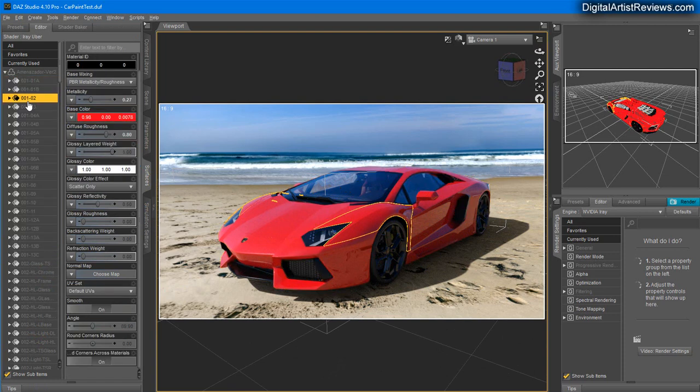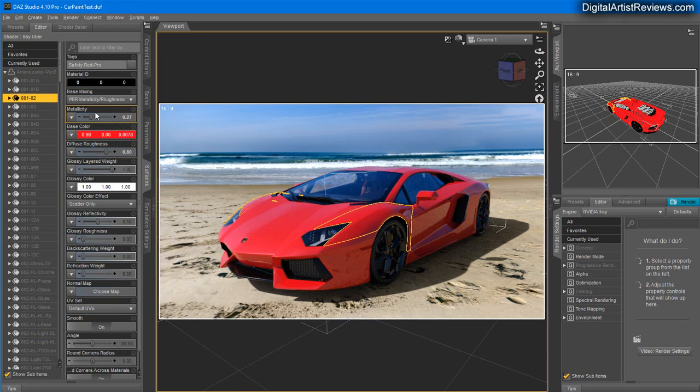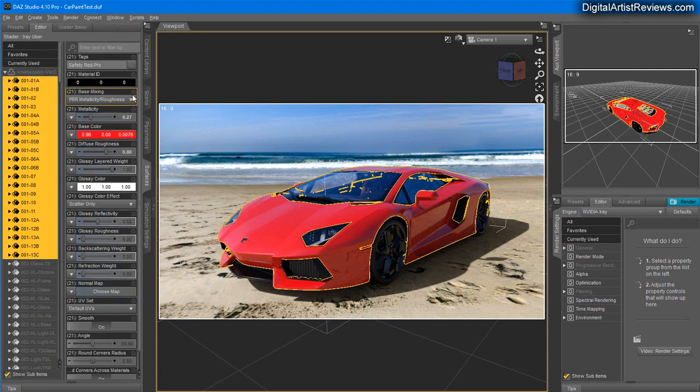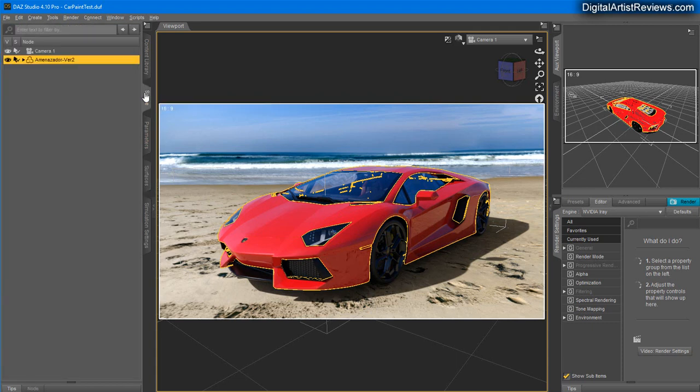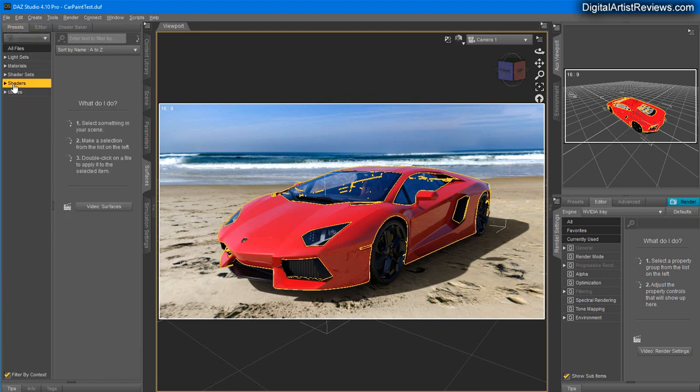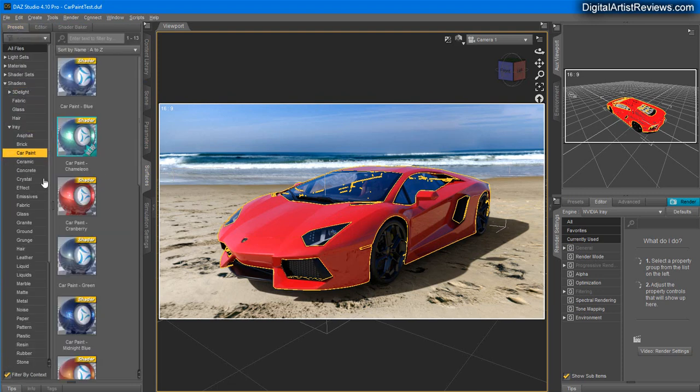Looking at the surfaces again, these look very simplistic — even more simplistic than the MMX ones. Just some base color, some metallic options, and pretty much nothing else going on. This is not an advanced car paint shader. Now let's choose all these surfaces and click on the main built-in iRay shader for cars — it's right here inside Daz Studio, it's called Uber Car Paint.